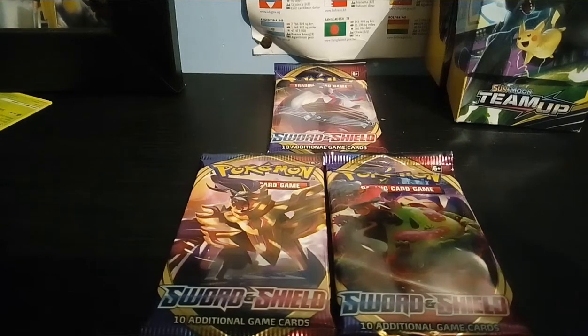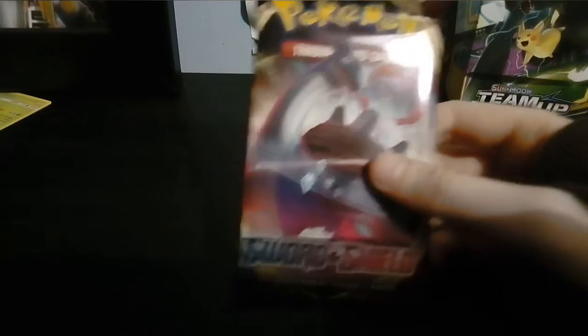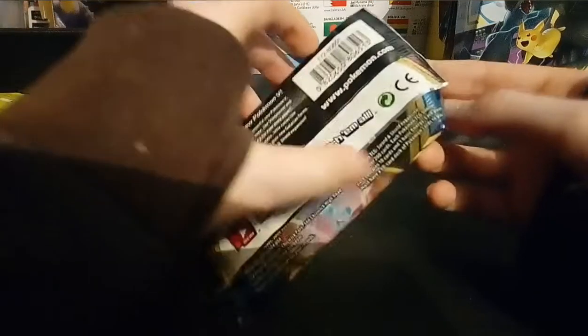Here we go, first pack is a Lapras, then we got Snorlax, and then we got Zamazenta. I will be going a little bit slower than normal because this is a new set. If I could actually open the pack it would be amazing. I have this problem - come on - there we go, okay, I've got it.